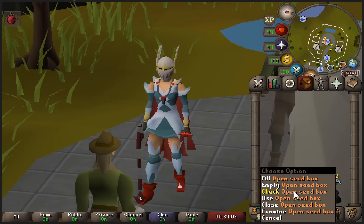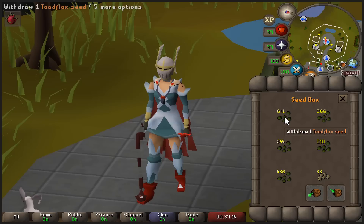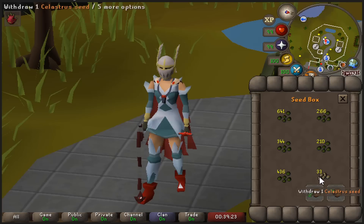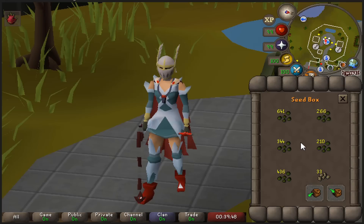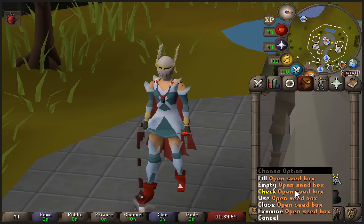For all the other herb seeds, I keep them in the seed box — we have quite a lot. These are the ones you get much more commonly, so I just chuck them in. We have 640 toadflax, and this is avantoes, ranarrs, kwuarms, and irits. I also have 33 celastrus seeds leftover from Brimstone Key chest opening we did like a year ago. I should really get to planting those, but I don't feel like it. Maybe I'd fill the slot with magic seeds for master clues.